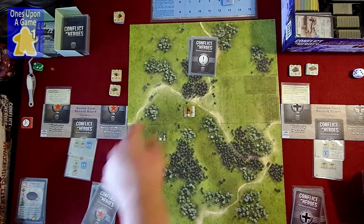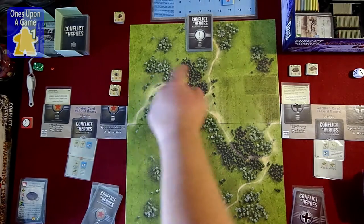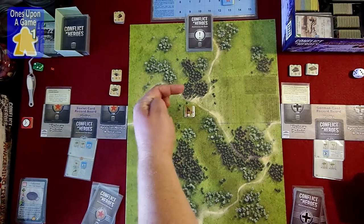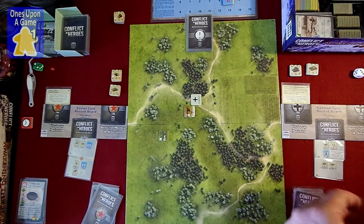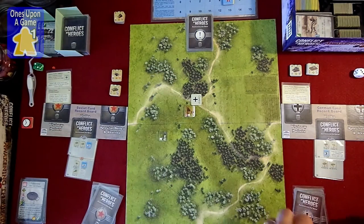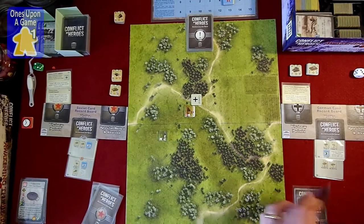Counting six hexes in, we'll put the control marker on the crossroads because that might be a pretty important spot. So that goes up under victory points. He's got four cards in play — only one more now. Germans come up with three cards for units and one defensive with the tank. They go for victory points — Soviet chooses a Soviet target unit they must destroy at any cost, and Soviet places the chosen unit anywhere on the map.